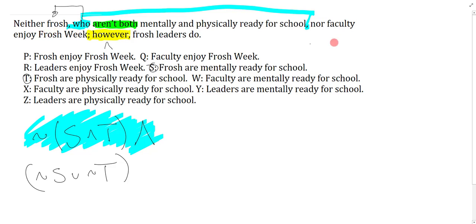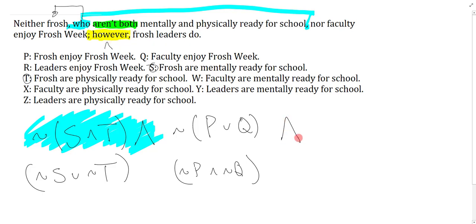Frosh enjoy frosh week is P, faculty enjoy frosh week is Q. In neither-nor form that's not(P or Q), or equivalently not-P and not-Q. The semicolon 'however' is just 'and.' When you have a string of ands, it doesn't really matter what the main connective is because they're all equivalent.